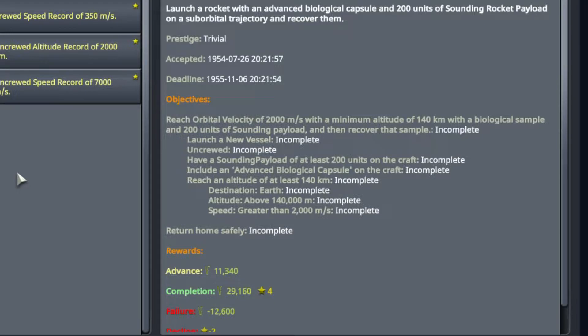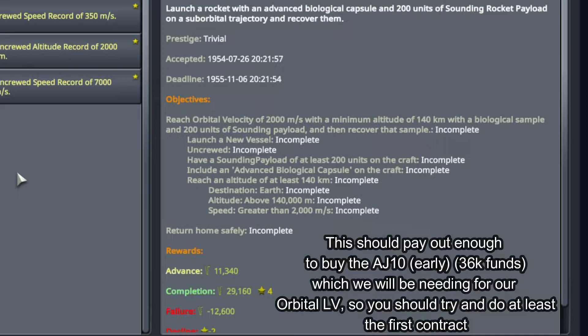Another issue you're probably going to run into is that the second and third contracts require you to reach 3,000 and 4,000 meters per second. By the time you start getting to those higher numbers, recovering the payload from a suborbital launch becomes a little tricky, especially on that last one. There's actually a way you can combine that with a later contract once you get orbital, but you can at least do the first one to get yourself some extra funding.